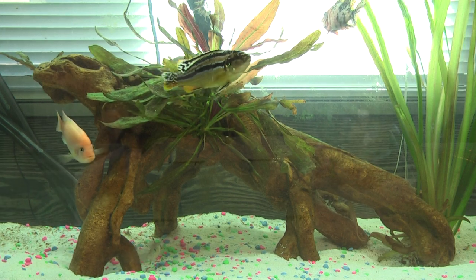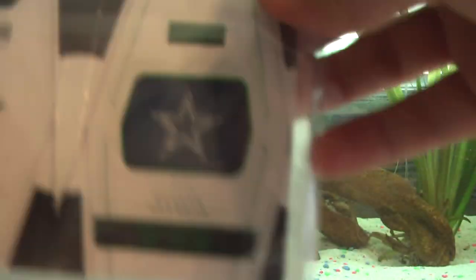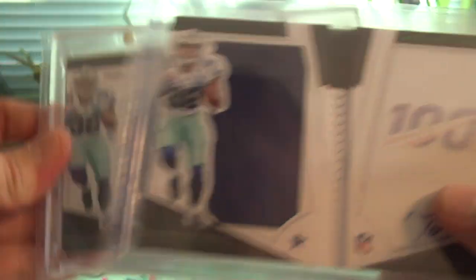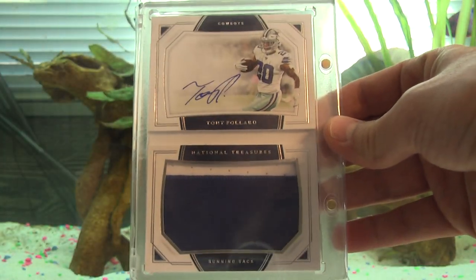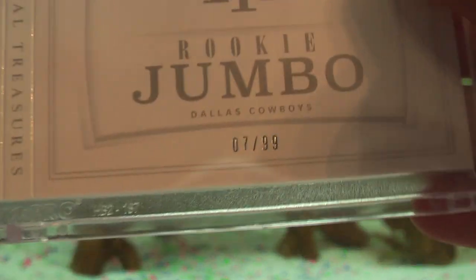Now for the RPAs — wow, 15 minutes, longer than I thought. Okay, let's start with the booklets. We have the Playbook out of 25, two-color patch — two of those. Another one with barely two colors and some stitching, also out of 25 — two of those. The National Treasures vertical booklet two-color patch out of 99. And the long horizontal booklet National Treasures two-color patch, also out of 99.